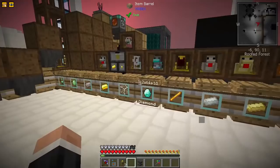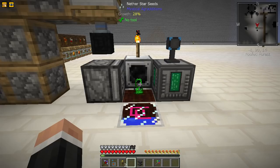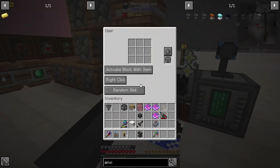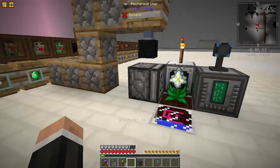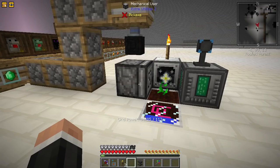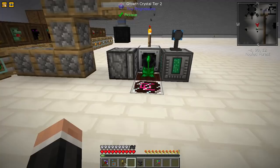I'm no longer using the plant gatherer and the plant sower. I'm using a mechanical user - I sort of forgot that was a thing - and I can do 'activate block with item right click' and done. What it does is harvest the plant just as if it were a person. And then there is this - the imaginary time block.